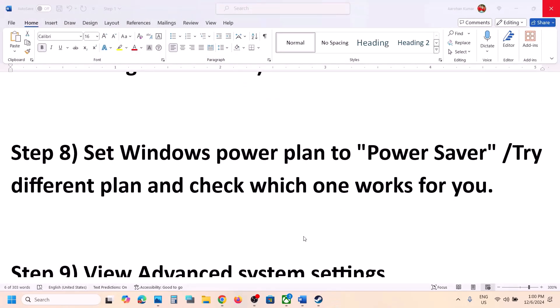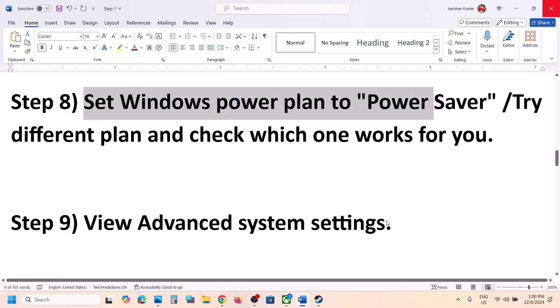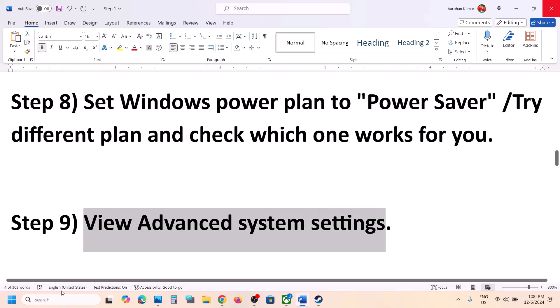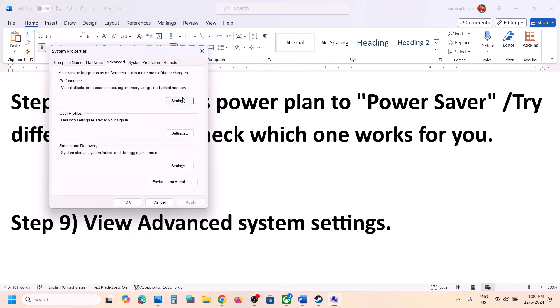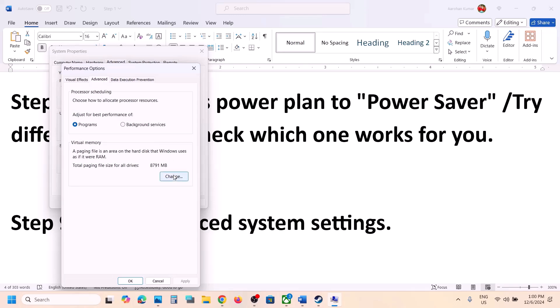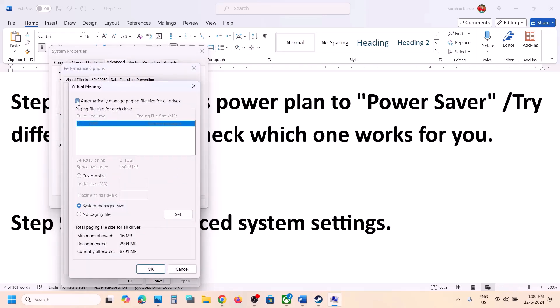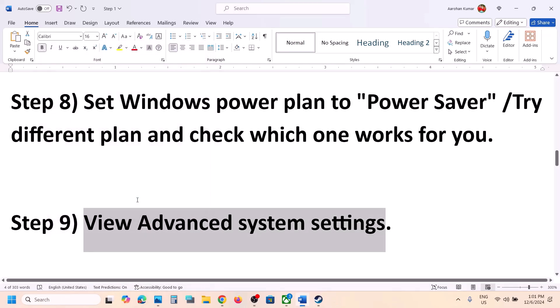The next step is to adjust virtual memory. Type 'View Advanced System Settings' in the Windows search box and click on it. Click on the first Settings button, go to the Advanced tab, and click Change. Check the box which says 'Automatically manage paging file size for all drives', click OK, then OK again, and then launch the game and check.